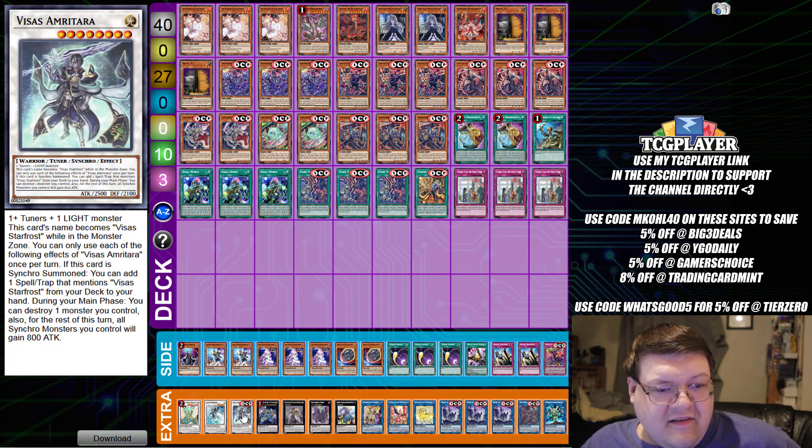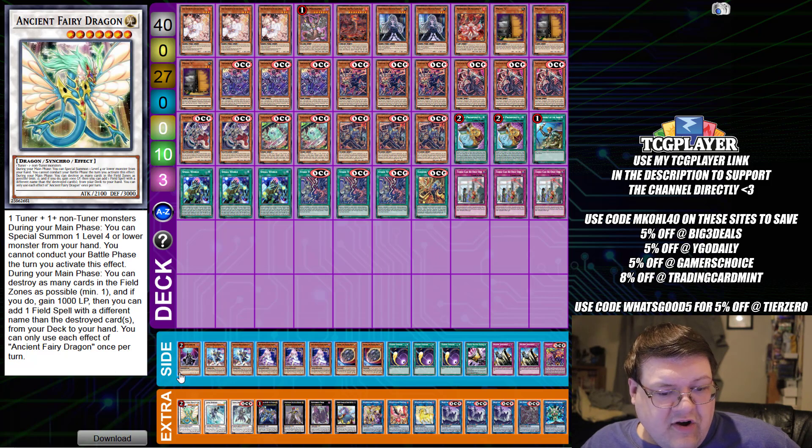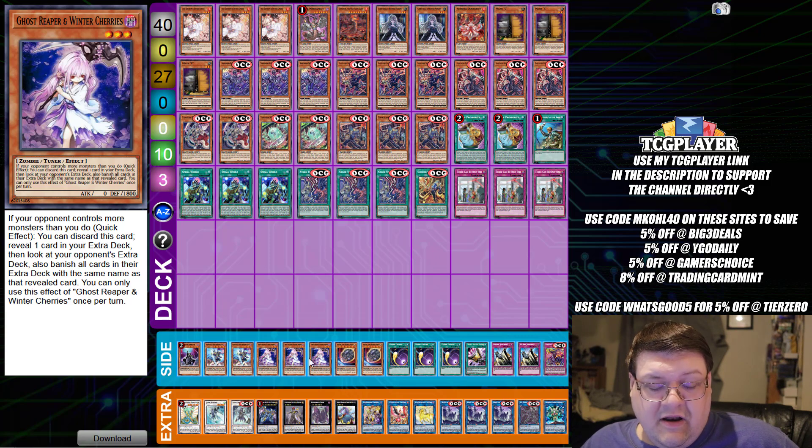We have one copy of Vysis Amaterara, one Junkspeeder, and one Ancient Berry Dragon, and one Dimension Shifter. Two copies of Phantasme, triple copies of Ghost Reaper and Winter Cherries — this is literally the reason why this deck gets any chance to play. You have to rely on this card to cleave off extra deck options so you can even play the game.